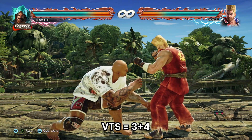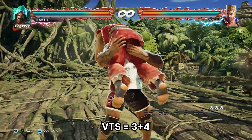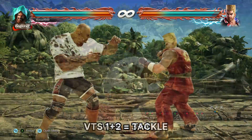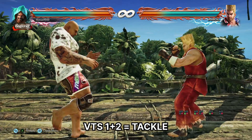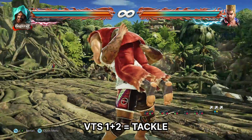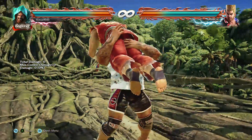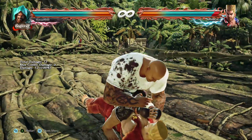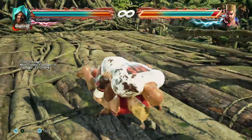Marduk has Vale Tudo Stance. This can be entered and exited using 3 plus 4. While in stance, all while standing moves are available — the only exception is up forward 1 plus 2, which will come out as the Tackle. The Tackle is a long range mid-hitting throw. If it's early, you get the lift and drop; if it's late, you get the Spear. Either way, you go into mount.